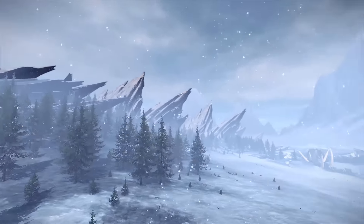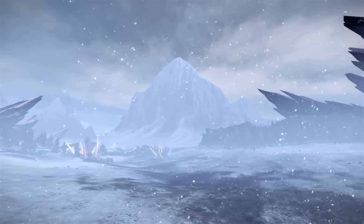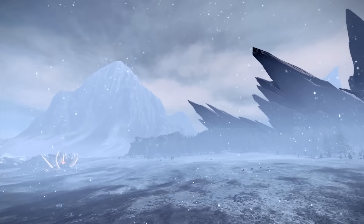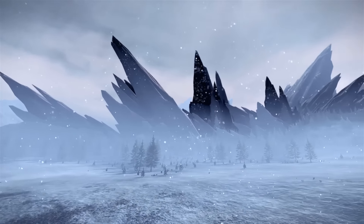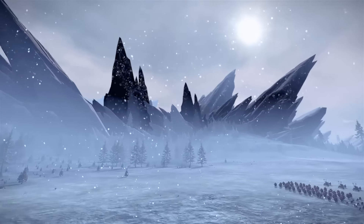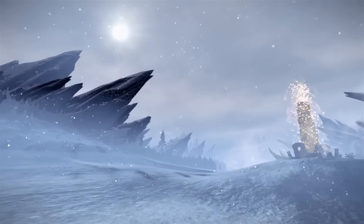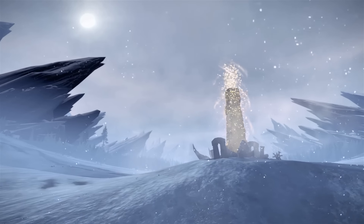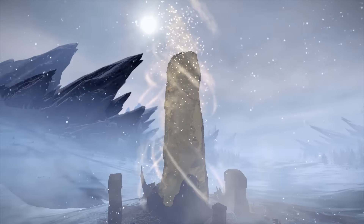Tell us a little bit about this map, where we are and what you're doing. So we're up in the northern areas of Norska and we're defending as Empire against the Chaos Warriors. This is a custom battle that we've played previously, and we're commentating over it in hindsight like we've done with the Vampire Siege. We're playing at the Golden Monolith — it's a really nice looking map and it's also available on the campaign map.